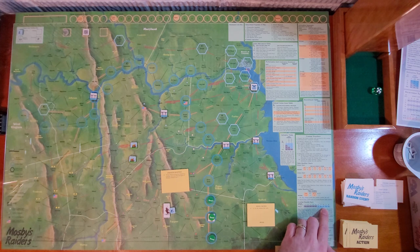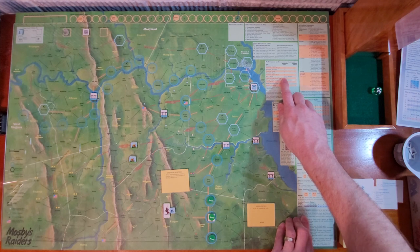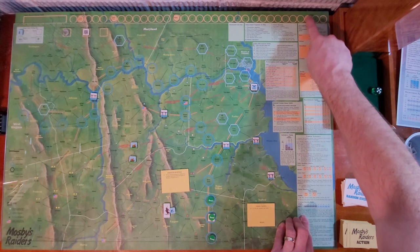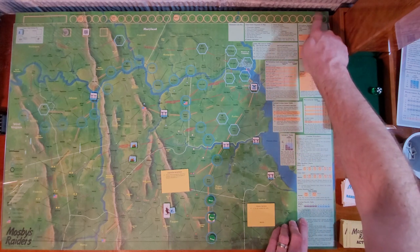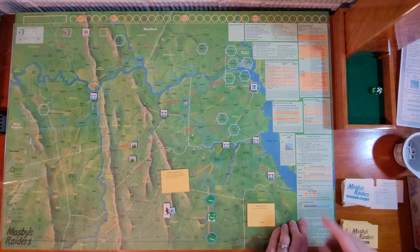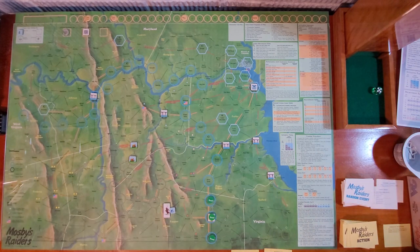On the chart, a six is an R1 — R is a Union Retreat. Mosby wins the battle! I get one plus Union Strength in performance points: that's one plus three equals four, bringing me to seven performance points. I also get one more because he lost his Strength point, so three more total. That brings my notoriety up to two. My awareness goes up to three. That was really, really cool.